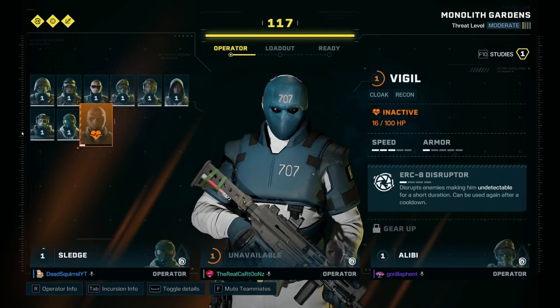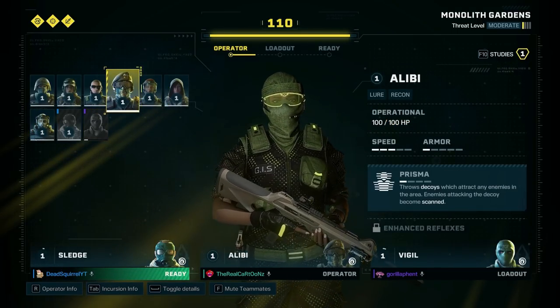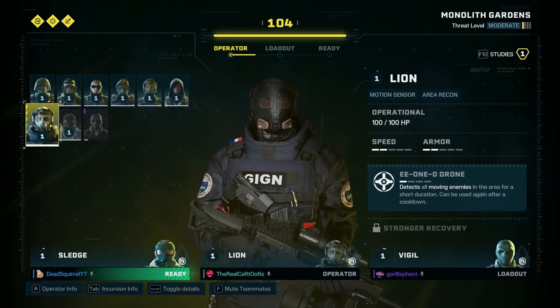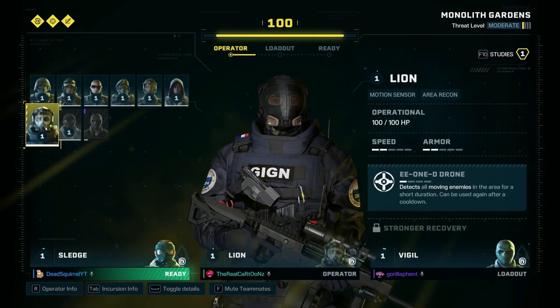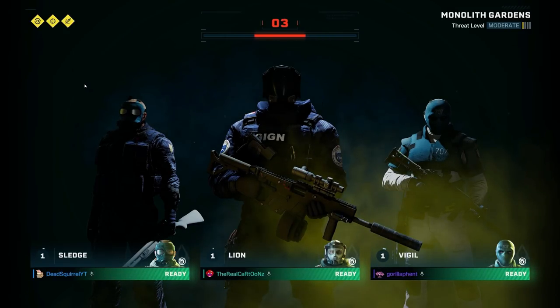I'm going to use Sledge. I'll use Lion — that way, if they push while we're holding the area, we can see them coming. I am ready to provide overwatch. Look at us confirming loadouts real fast. I love that silent shotgun.